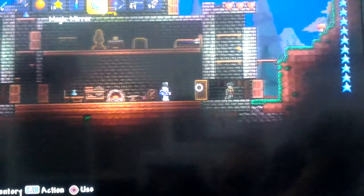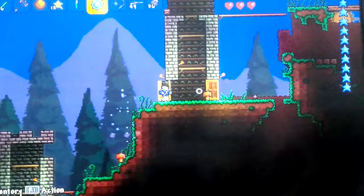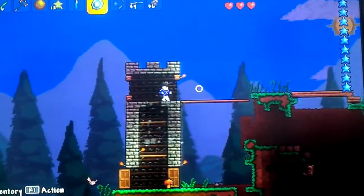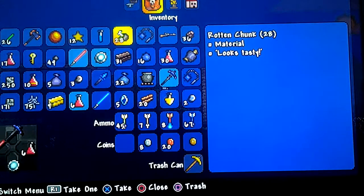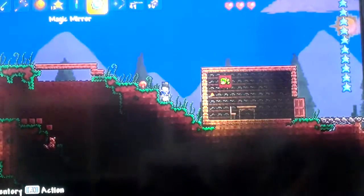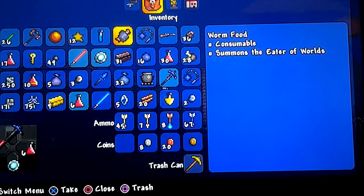We're going to go away from my castle and summon him. He's going to probably kill me, but I've already done this once, so hopefully he appears. If he doesn't, then I'm going to kill myself. You know, might as well try it on a new world — see you in a minute.